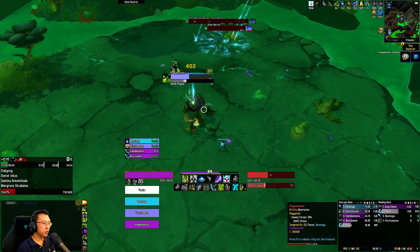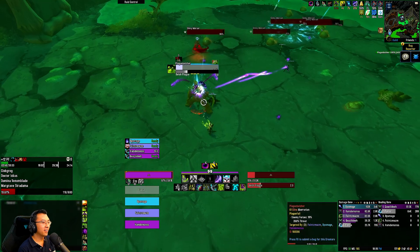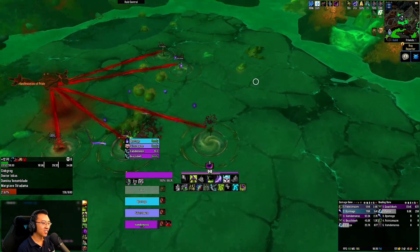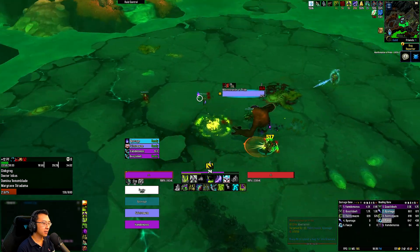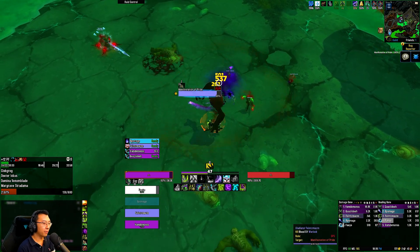I'm going to use my decree here. There was a part of me that wanted to use my decree on the adds, but I should do the right thing and kill the mob. I'm going to get Prideful just before the boss, which is good timing — it means we can use bloodlust on the boss with the Prideful buff as well.